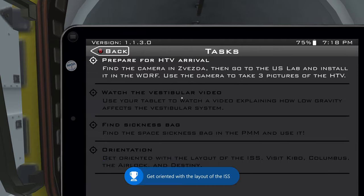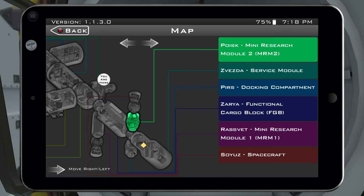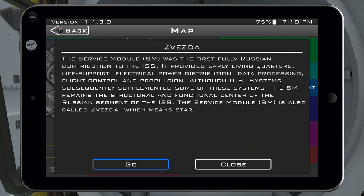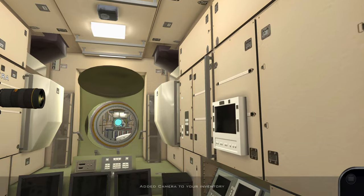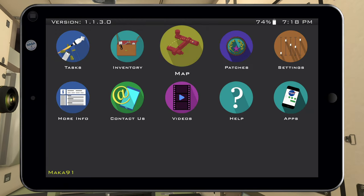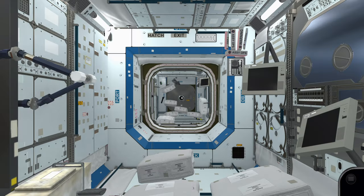Once you're able to, pause the game, go to the map, and go to the right-hand side. Fast travel to the Zvezda Service Module. Once you're here, pick up one of the two cameras in front of you. After you pick up the camera, pause the game again, go to the map, and fast travel to Destiny US Lab.